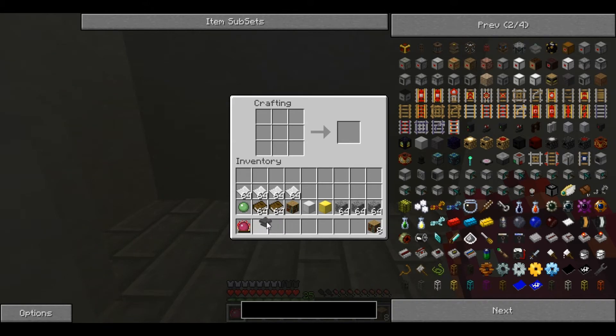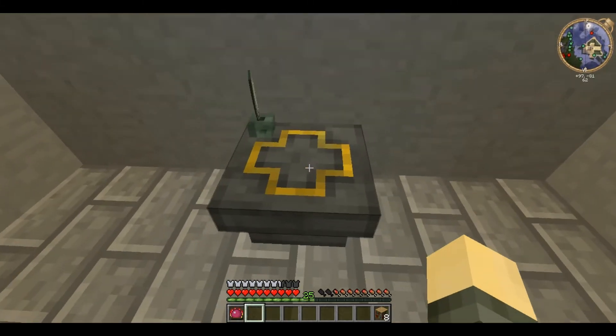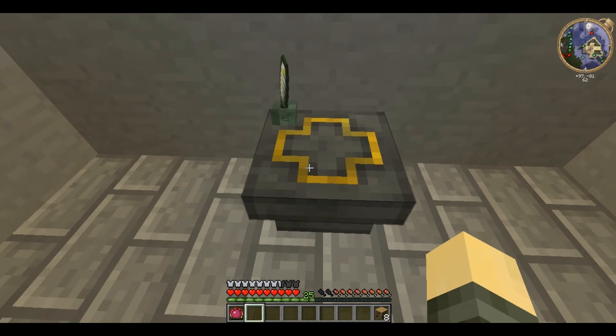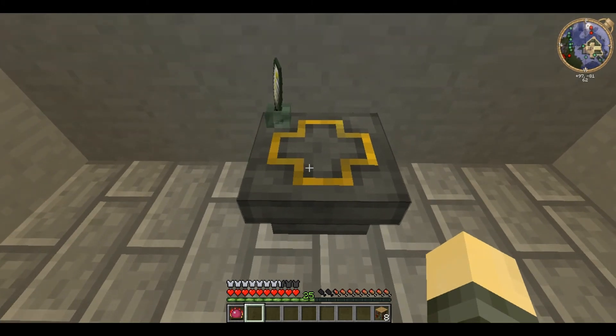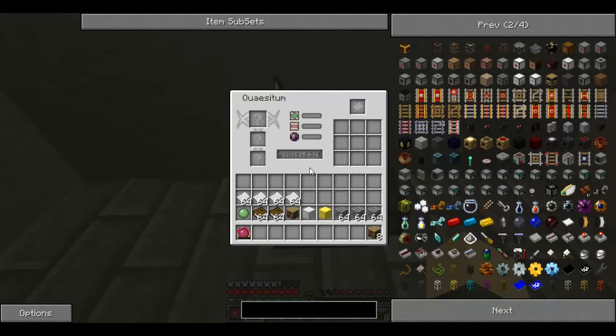You place the Quasitum — that's your wood — and it looks like this. It looks a bit like a stone writing desk with gold inlaid into it. When you right click it brings up this strange display.